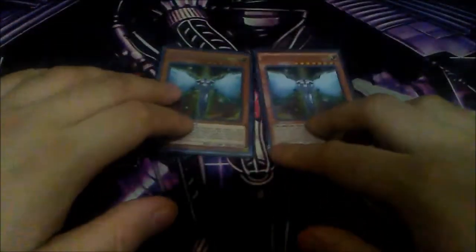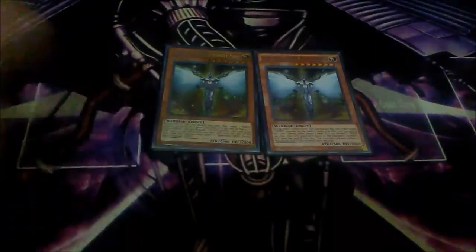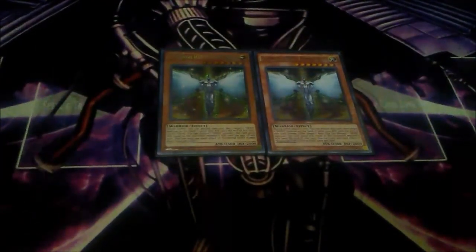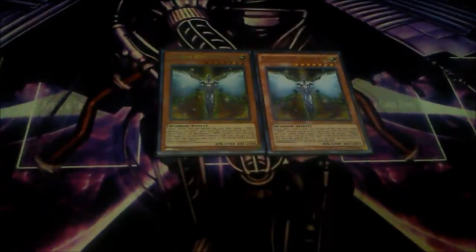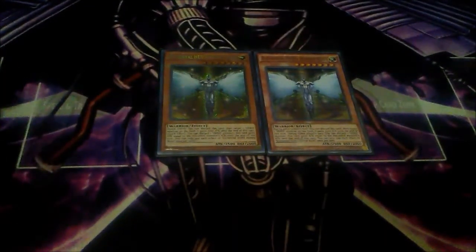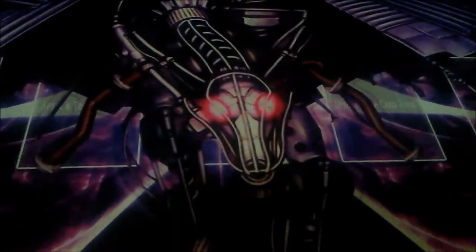I play two copies of Elemental Hero Honest Neos. One is an ultra rare and one is a secret rare. Honest Neos is the hero hand trap — during your opponent's plays, your hero monster gains 2,500 attack points until the end phase. This is very good, especially if you use it on your Masked Hero Dark Law, since Dark Law's attack is 2400, gaining 2500 makes it 4900 attack points. Honest Neos is definitely one of the best heroes.